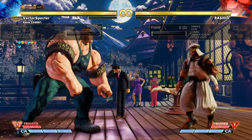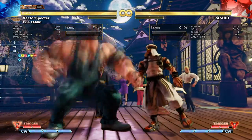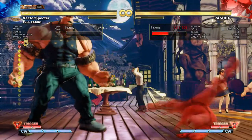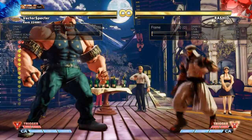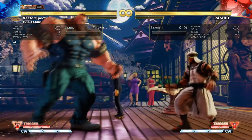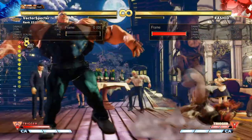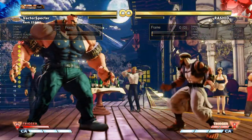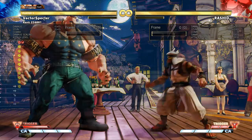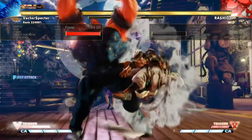So, just as an example — say in this case, Abigail Punch. Using V-Trigger 1, it's impossible to cancel. But going into V-Trigger 2, you get the option to cancel out of it. And this has some really interesting applications, because between that and also his dash punch being canceled, it opens up a lot of possibilities.